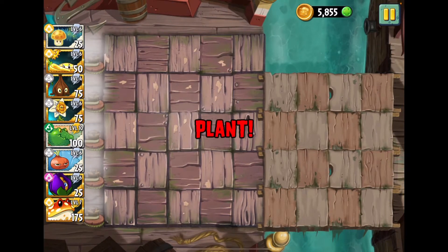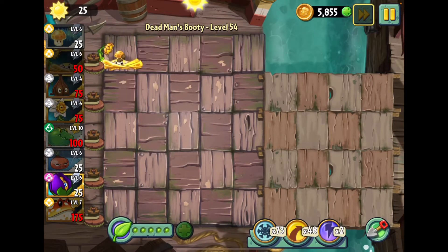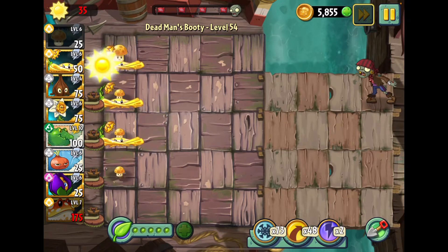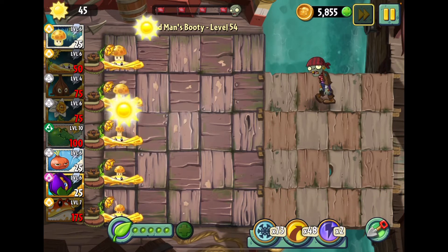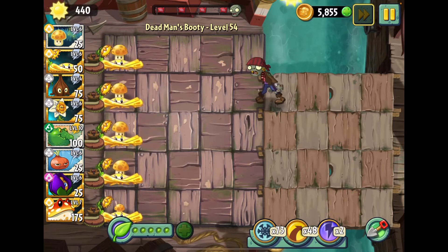So here we go. As always, want to put down the sun producers as soon as possible. Suntroom is really cool because it grows in stages, and when you have it really leveled up - like level six - it already makes so much sun at just its first growth level. The more it grows, just the more sun you'll get with it.